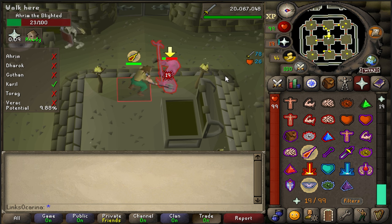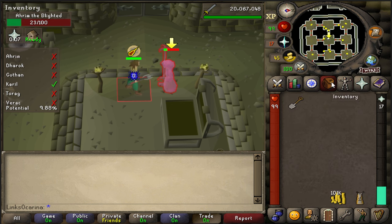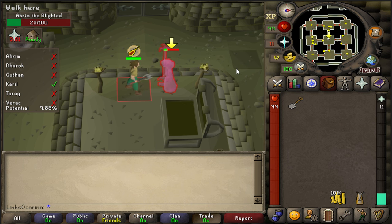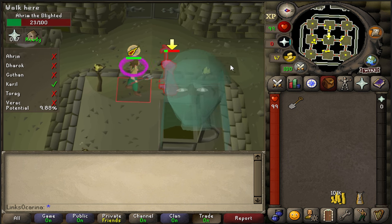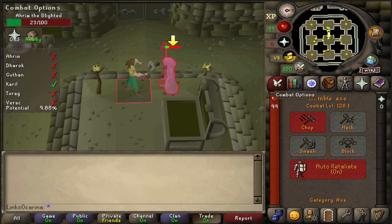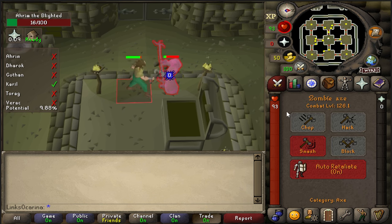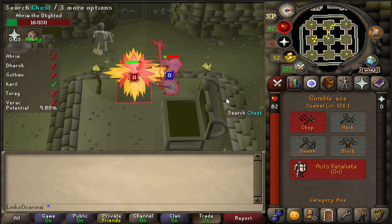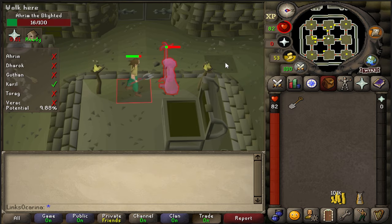Really struggling against Ahrim. Looking at the stats it shouldn't be, but we're genuinely getting unlucky with the hits — and obviously wearing no gear, so this is just the axe talking. We are going to run out of prayer. A lot of zeros. The crush is actually worse on this so it doesn't make sense to switch to that. Wow, what a slow kill.